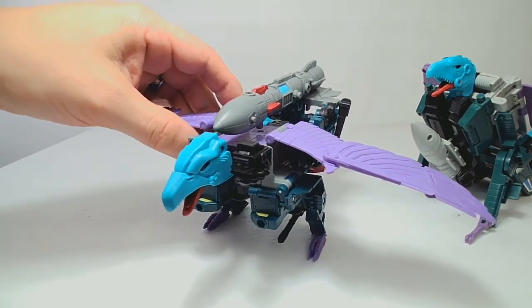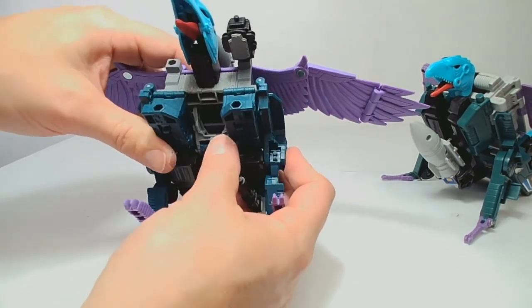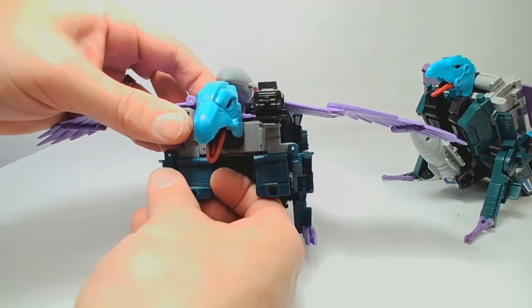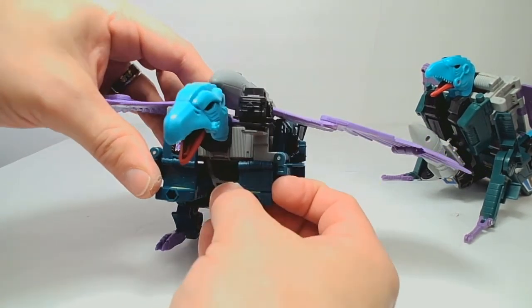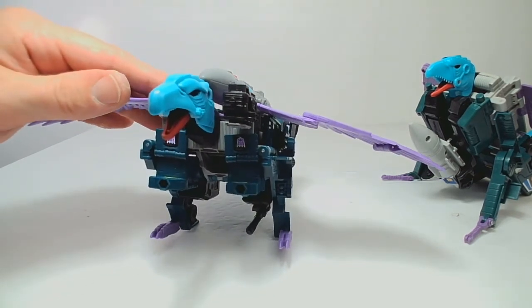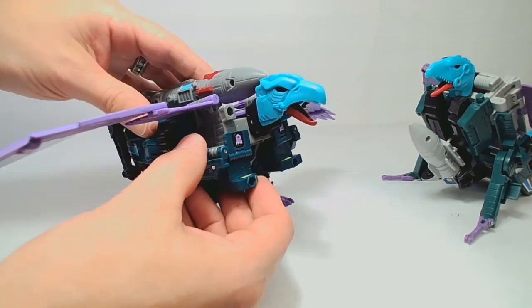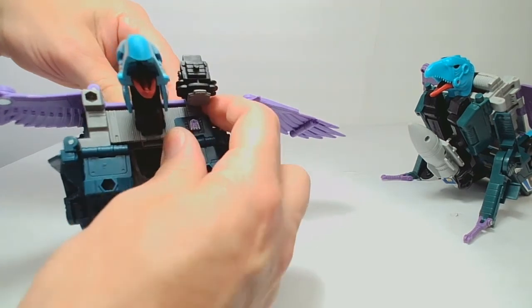That is Double Dealer in his Decepticon Vulture mode. One thing I notice is that there aren't any exposed Decepticon symbols. You can flip up the panels from the shoulders, but the Decepticon symbols are upside down at that point — so is he saying 'down with Decepticons'? I don't think that Megatron would take kindly to that, so maybe he better just keep that one to himself.